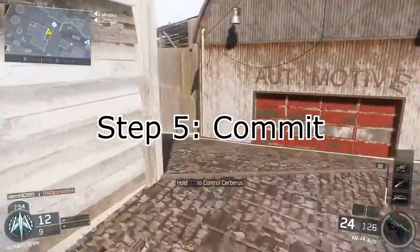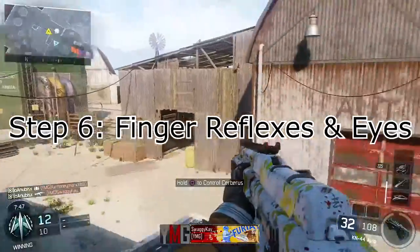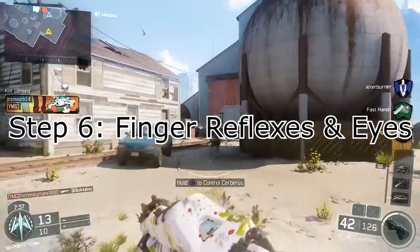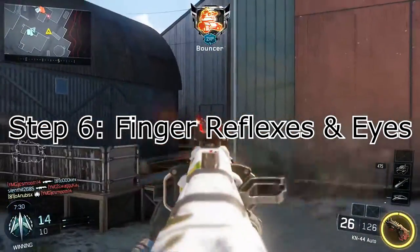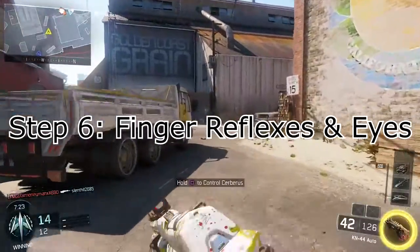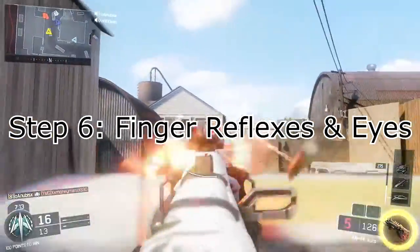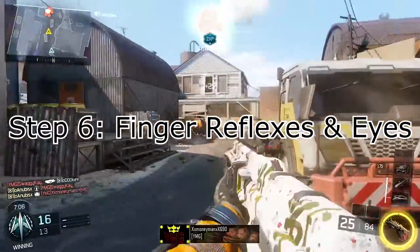Step 6: you always have to train your reflexes and eyes. This is something I do — it sounds a little crazy, but I play on mute. I don't play with any sound from the game. Training your reflexes and eyes is a serious thing when it comes to gaming because you really need good reflexes and hand-eye coordination. If you don't want to do it in public match, do it in a combat training or a custom game with a bunch of bots. Set the difficulty to what you prefer depending on your skill level. Training your reflexes and eyes will really help you in the long run — it'll give you that upper edge.